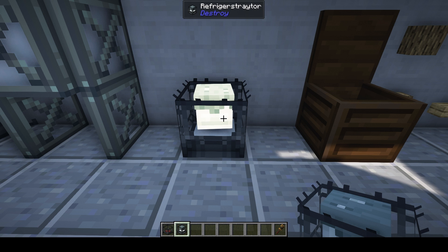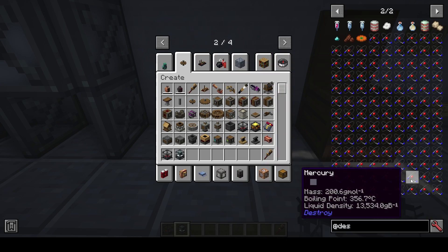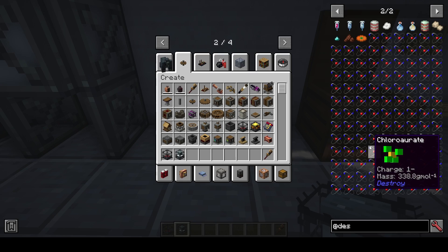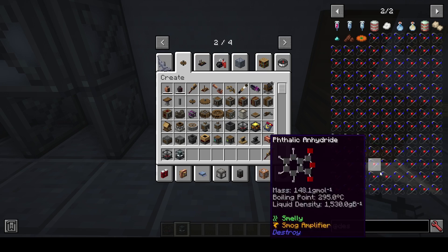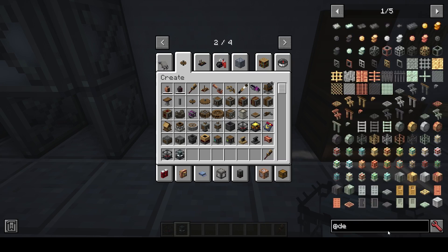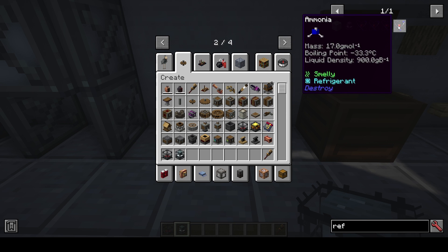Refrigistrators work by taking in refrigerants. If we look in the Destroy Mod through JEI, you'll see there are tons of different chemicals, and the JEI integration is really, really good. You'll notice they have different attributes — acutely toxic, smelly, and some of them are refrigerants. You can just search for 'refrigerant' and it'll show up. R12, R11, R22, and ammonia are refrigerants — ammonia is probably the most common and easiest to get in the mod.